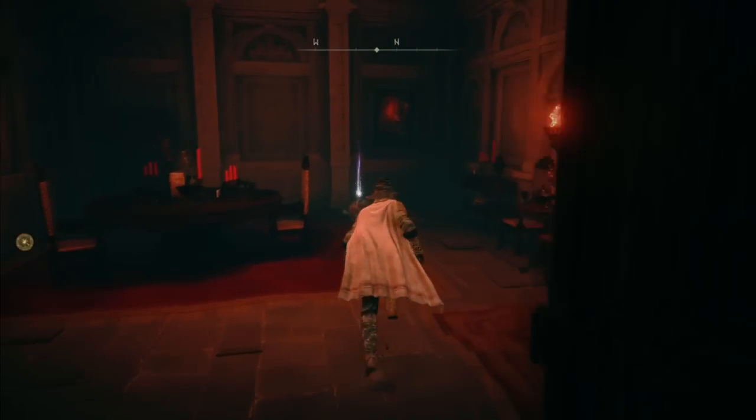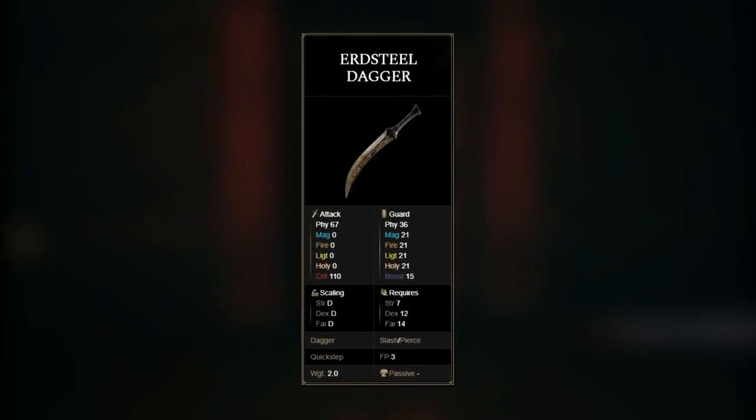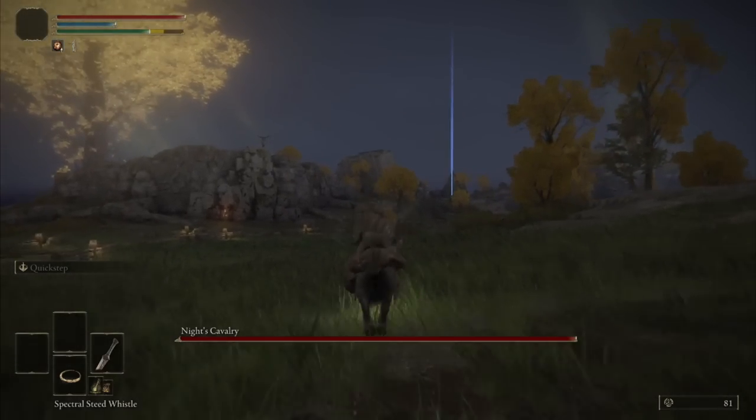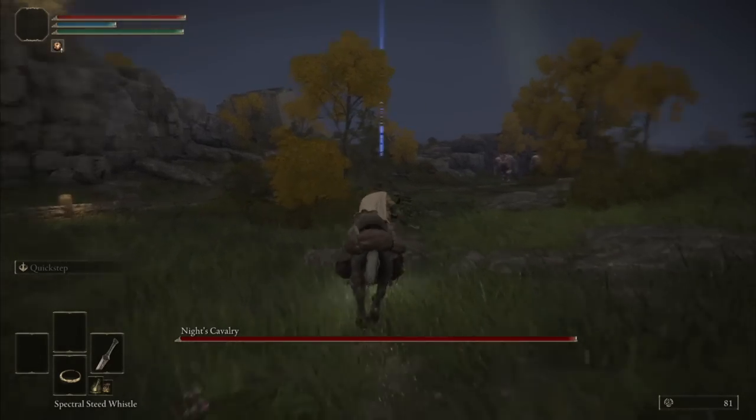I will not use a Faith build for this dagger because the point of this run is to rely on the perfumes instead of the dagger. So this weapon will stay on default, but I'm still allowed to upgrade it with Smithing Stones.